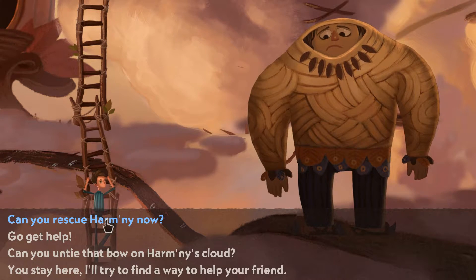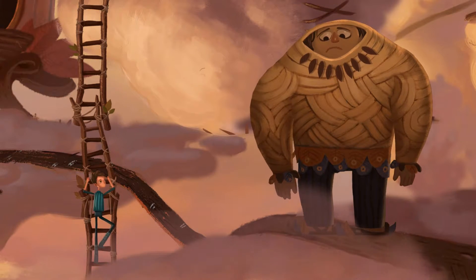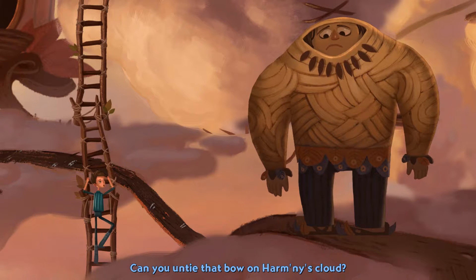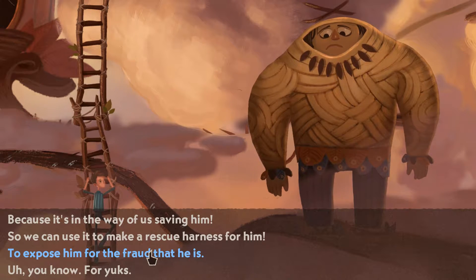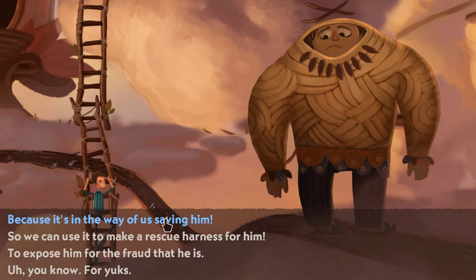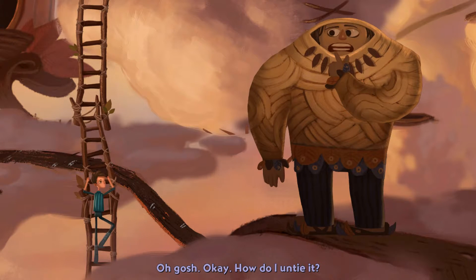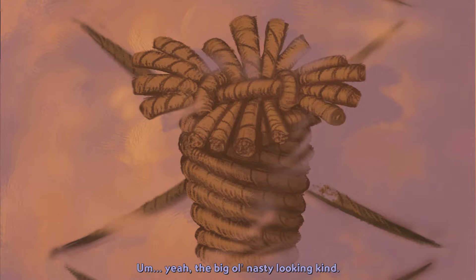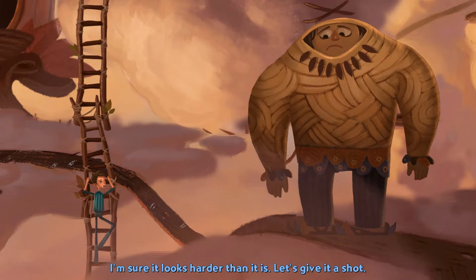Can you help me now? What about the bow — can you untie that bow on Harm Knee's cloud? Why would I do that? Because we can save him — it's in the way of us saving him. How do I untie it? Can you tell me what kind of knot it is? The big old nasty looking kind. Give it a shot — I'm sure it looks harder than it is. I'll try.